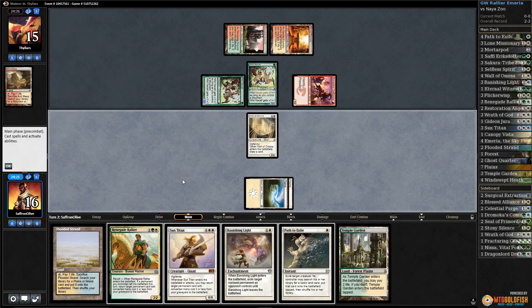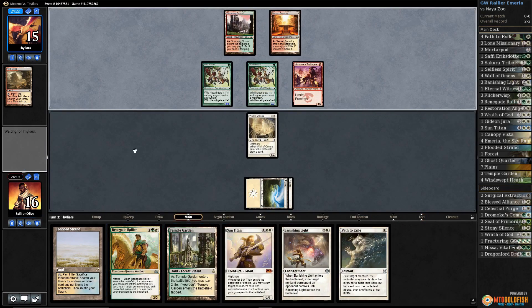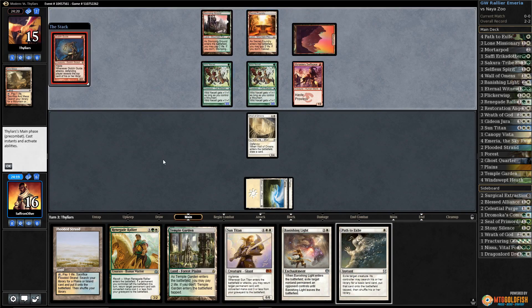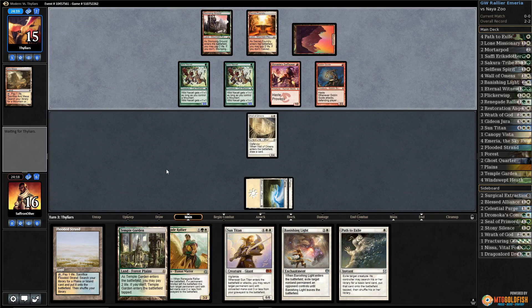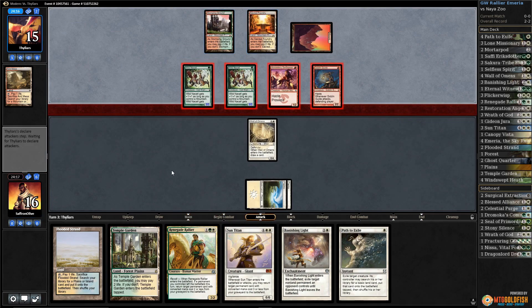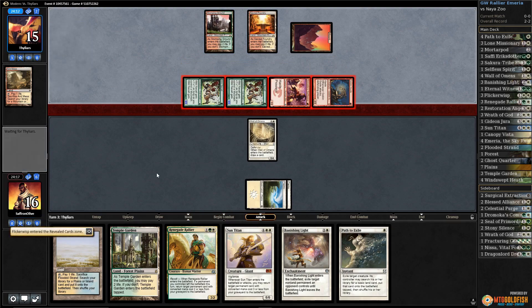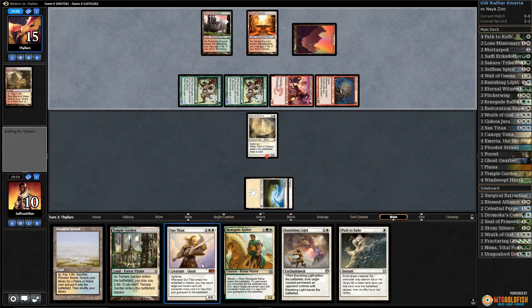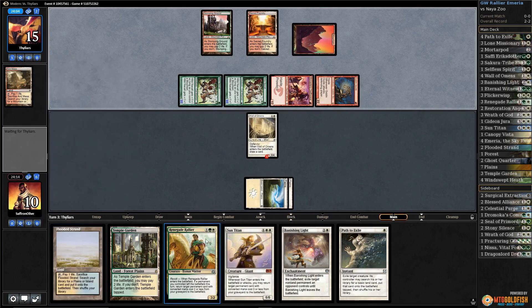Let's play Wall of Omens to draw a card — this gives us a blocker. Hopefully it's a Temple Garden. We're hoping our opponent doesn't have Atarka's Command or something. Goblin Guide — so much damage. Mana up, this feels like a blowout. Top card is Flickerwisp. Let's block — do they have Atarka's Command? No Atarka's Command.